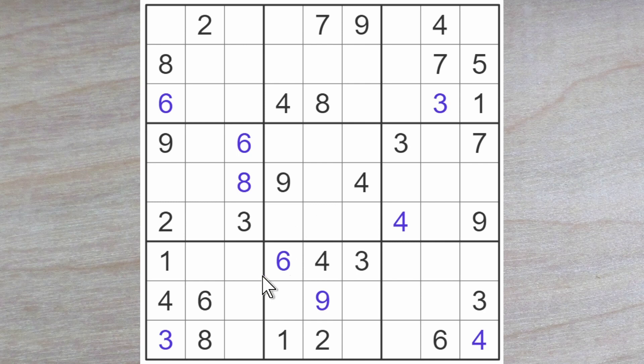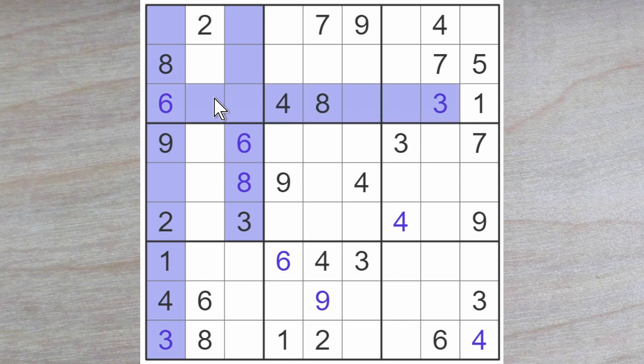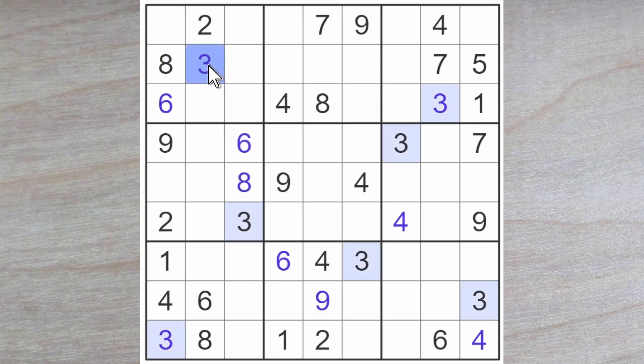Continuing with the puzzle, we have a 3 blocking up here and a 3 blocking up here. Here's another 3, therefore a 3 must go here. A 3 blocks over and over, and therefore a 3 must go here in column 4. This 3 blocks down, this blocks over, so does this — here's a 3.